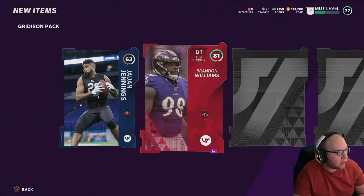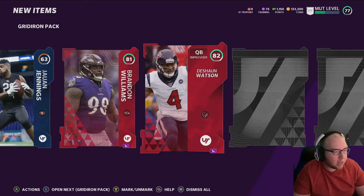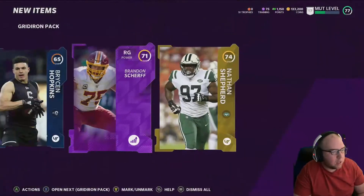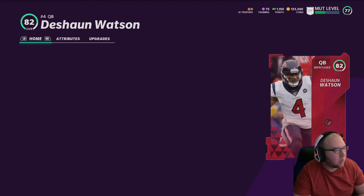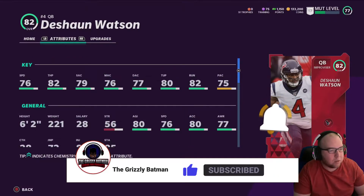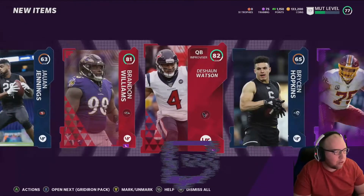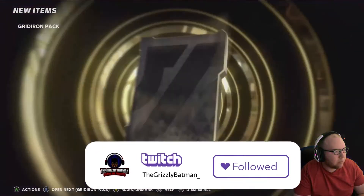Brandon Williams, okay. Another double elite — Deshaun Watson! I don't really need a quarterback but it's still a decent pull — power up. I'm curious what his speed is. 76 — kind of surprising. Lamar is an absolute monster speed-wise in this game, and I think Lamar has like 88 or 89 with the power up. Only 76 for Deshaun.